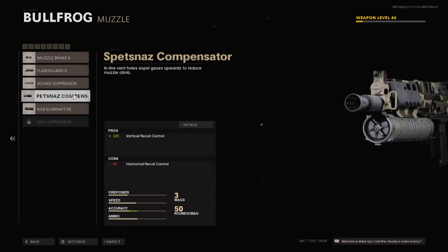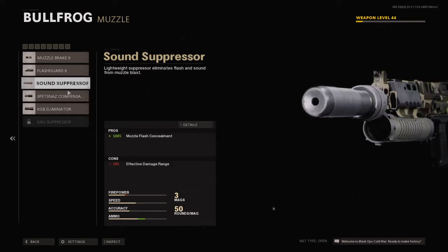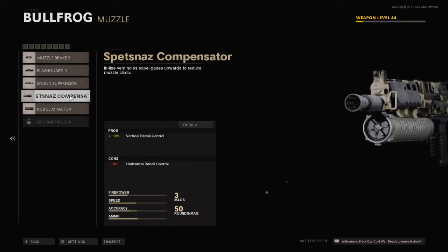The first attachment we're going to equip is the Specnares. This will take away some horizontal recoil but we'll gain it back, and the vertical recoil will be better. So we'll be equipping this.